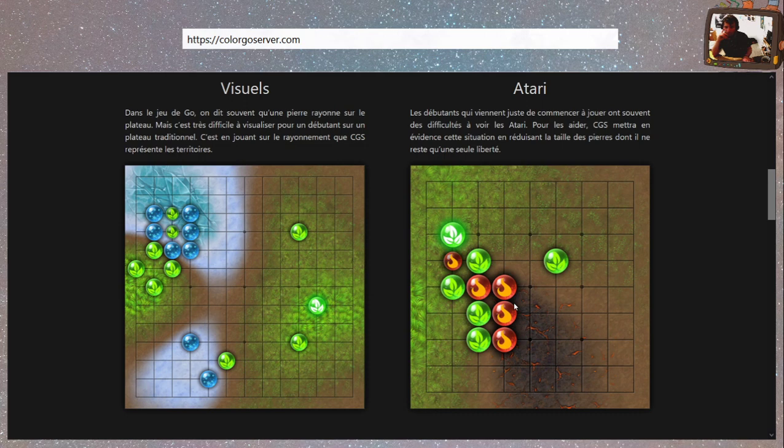Pour but de faciliter la découverte et l'apprentissage du jeu de Go en mettant au goût du jour son design. C'est vrai que niveau design, ils se sont chauffés. Plusieurs visuels qu'on peut avoir : la glace, les plantes, le feu. Il y a quelque chose qu'on peut voir apparaître qui est la tari — lorsque la pierre n'a plus qu'une liberté, elle devient plus petite.